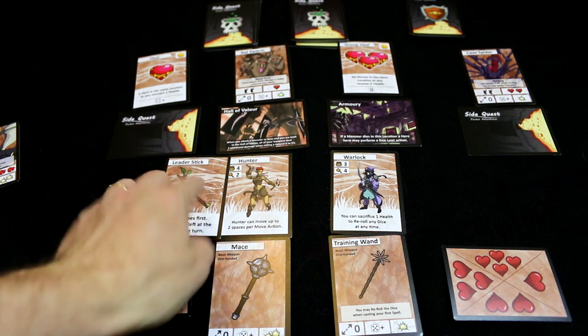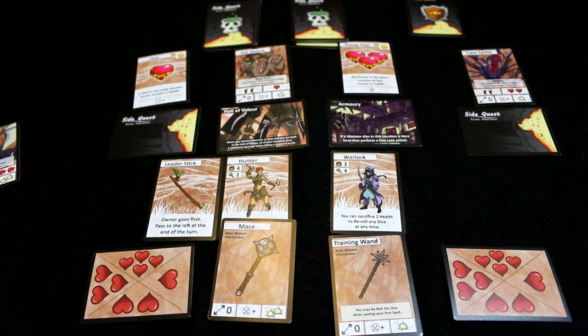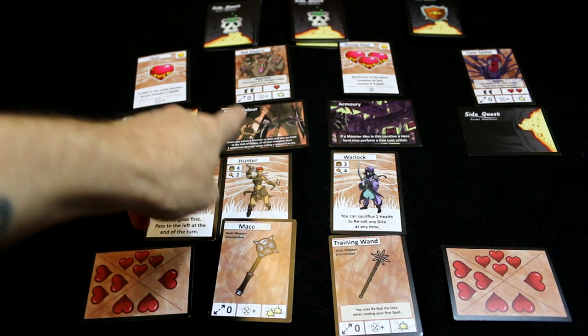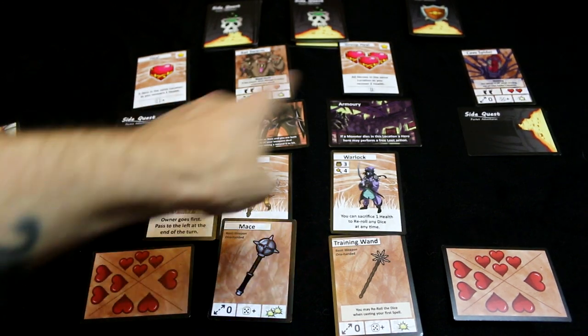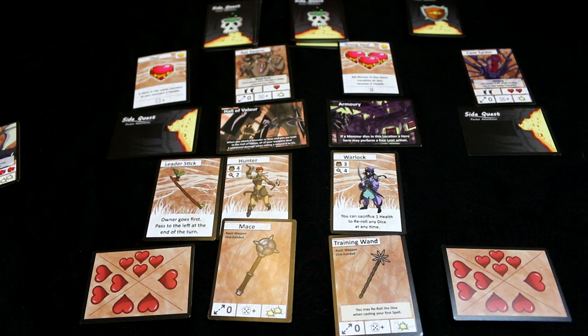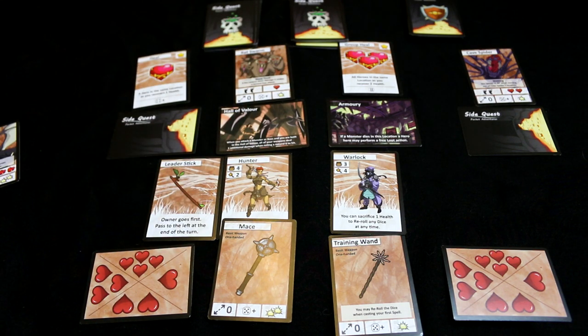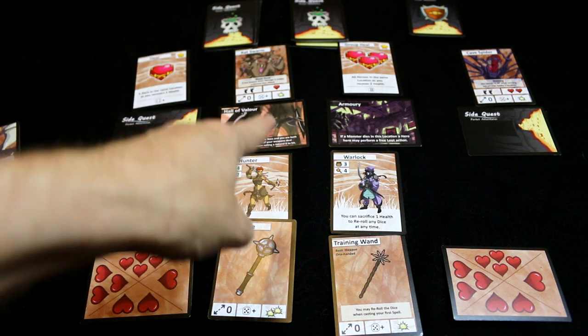We'll start with this person — they've got a mace. The mace says five plus, you do two lots of damage, and that's the range. If it was a one, it could do damage to there or there, but it's zero so it's just here. He's going to attack that rat swarm. Rat swarm has one heart — actually it's got two damage. If it had three damage you'd be scuppered. You've got to do all the damage on the card in one hit.